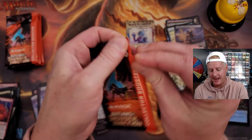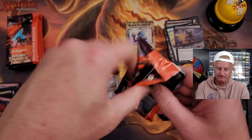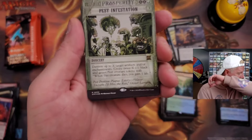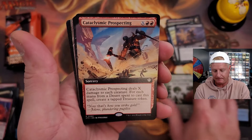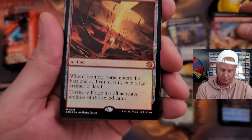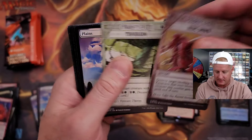May this pack contain the Oko we've all been looking for — probably not. Pests Infestation, Primal Mite, cool Prospecting Overalls, and the old Territory Forge — another mythic. Hand them up baby.